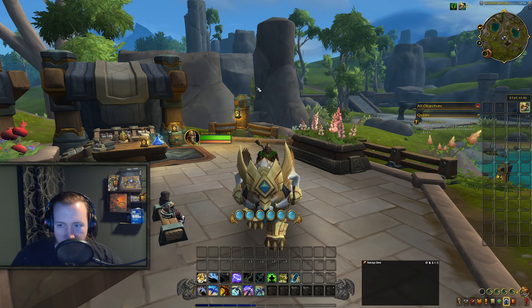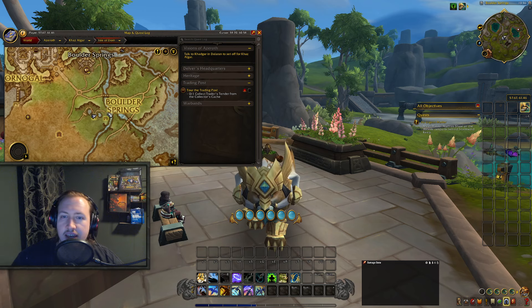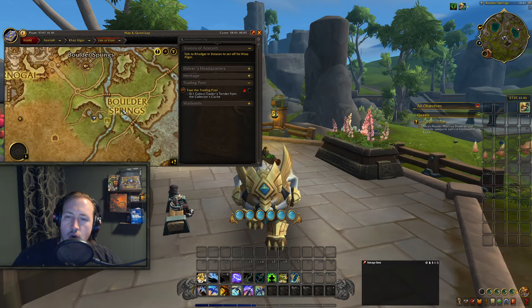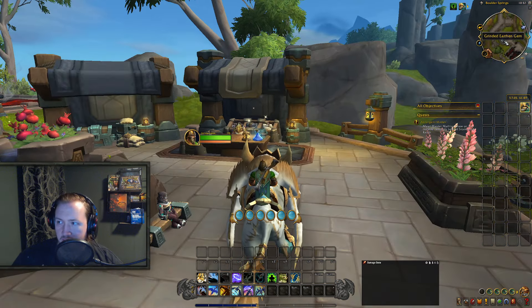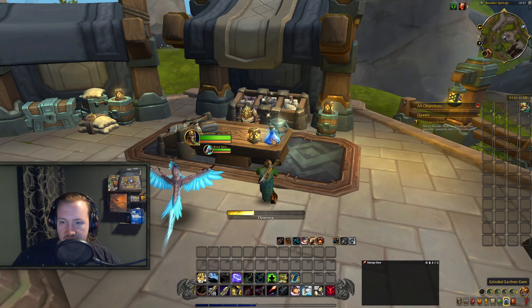Treasure number 1 is going to be right here in Boulder Springs — this is treasure number 1 in the Isle of Thorn. You move to exactly where my character is right now, right west of Boulder Springs or the S in Boulder Springs. Over here you are then looking for the Grindr Earthen Gem, as you can see on my minimap, and it's located right here on this table.